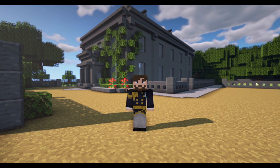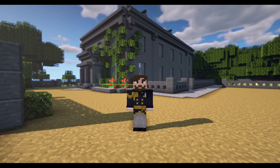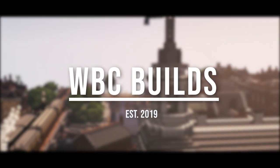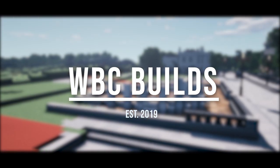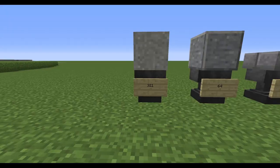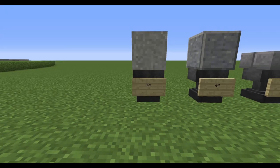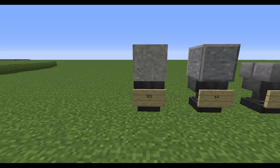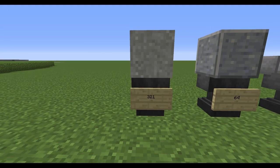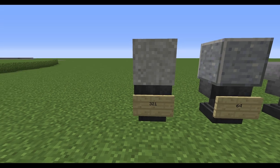Without further ado, let's get into showing you guys what blocks you need to use, and then let's get into the build. These are the blocks you're going to need to build the coach house. For the main building block, it's the same grey as we used for the main house — you need 321 of those.